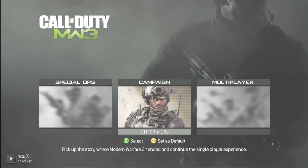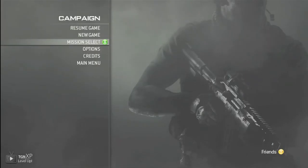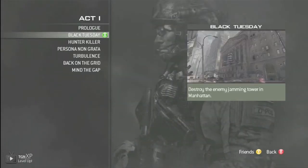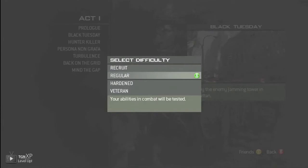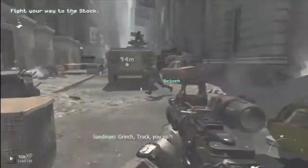Hey YouTube, it's me Zavadar here. How are you guys doing today? Today I'm actually starting a new series for you guys — it's going to be the intel locations in the Modern Warfare 3 campaign, and we're starting right off with Black Tuesday in Act 1. You might notice I skipped the prologue because there is no intel in prologue, but there is intel in Black Tuesday. I'm going to play the whole mission and fast forward parts where there's no important information regarding the intel.